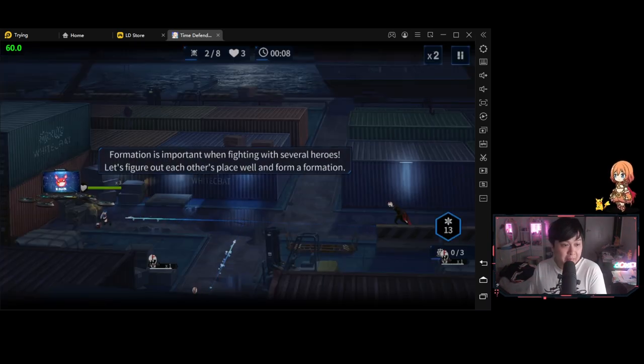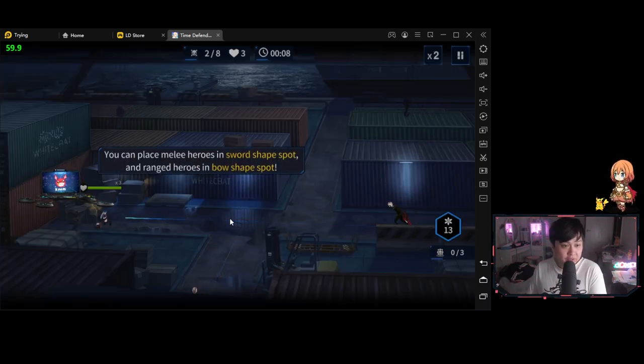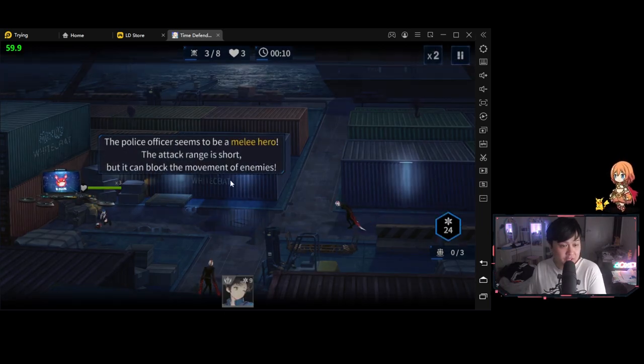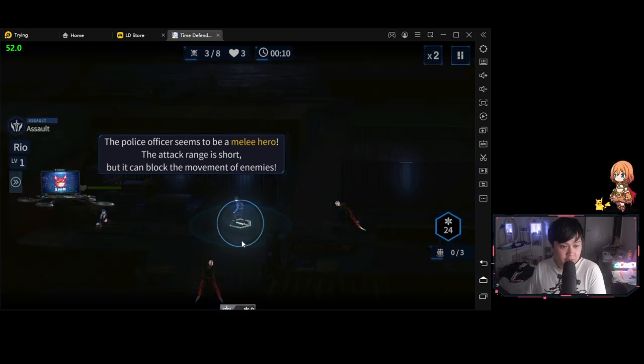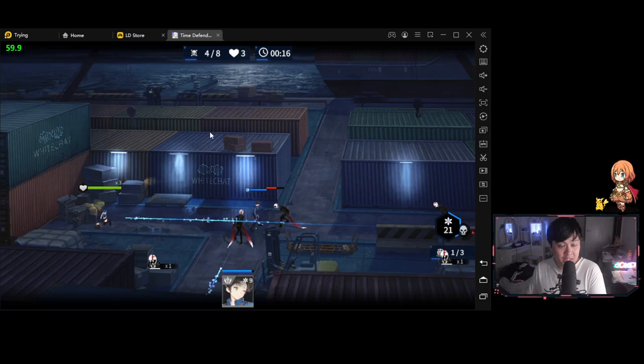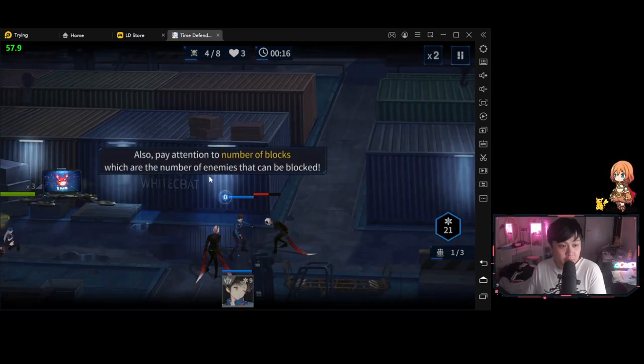It looks like we have another battle — formation is important. There are two places to place units. The police officer seems to be a melee. Let's drop them over here, and then we are probably going to get another unit we can place up there, maybe a ranger or something. Pay attention to the number of blocks, which are the number of enemies that can be blocked.